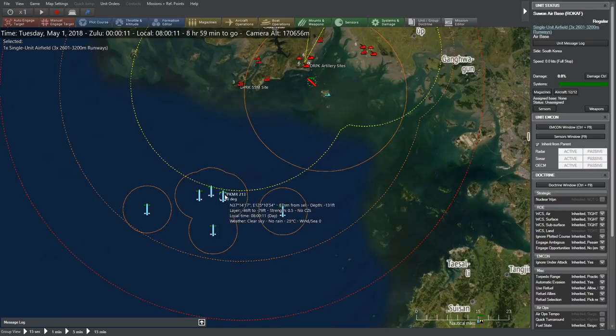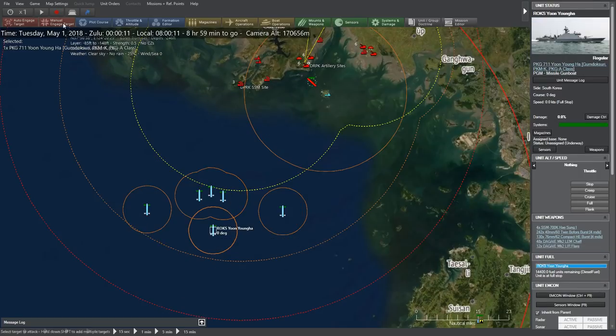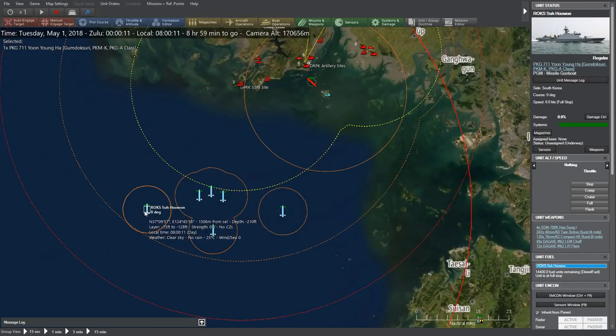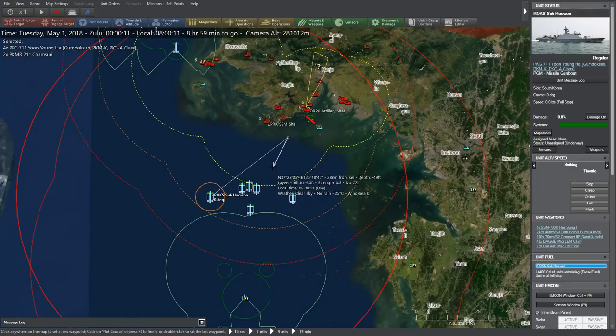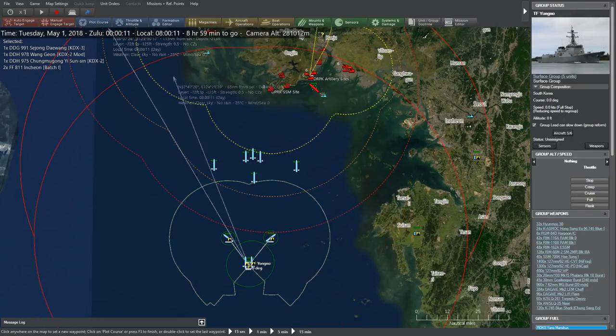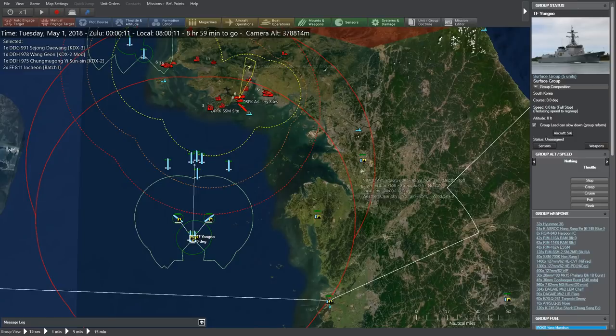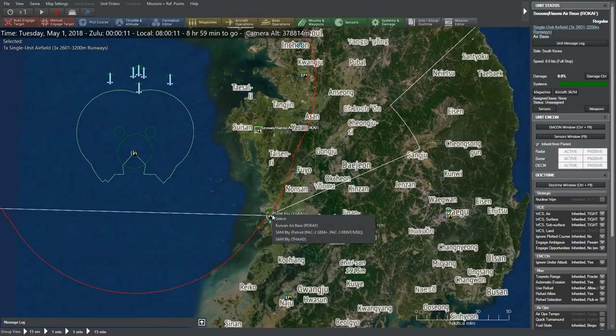If there's an enemy Corvette over here, I don't know if that's a threat. Do we have surface-to-surface weapons? We do have four SSMs but they're not in range. We're going to plot a course staying off the coast but moving slightly north. And I'm also going to want to get some aircraft up as well.